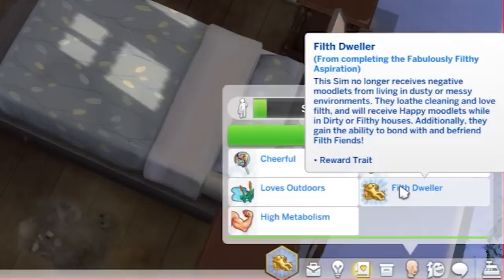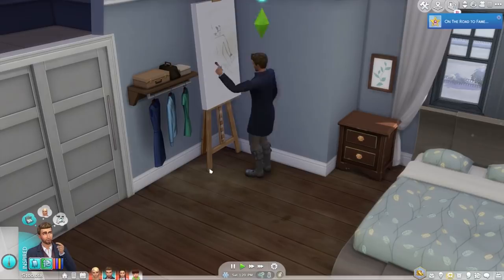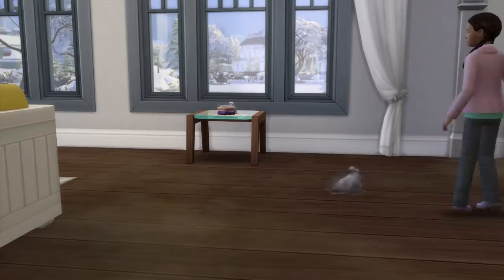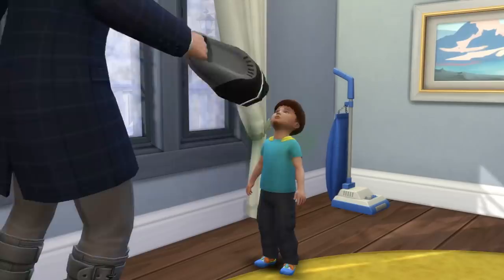At some point the Sim will need to deliberately cause filth. They'll get a reward trait that gives them faster skill gains when in a filthy environment. This is honestly the most fun reward they've put in for a while, and I miss this type of creativity. Kids can use hand dusters, and with Parenthood it will improve their character values. Overall it sounds like they did good at tying in this kit's gameplay additions to other packs, which is what you should expect for $5 for a dust system.